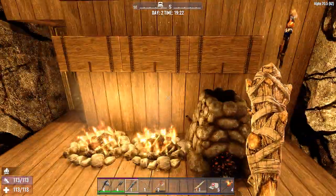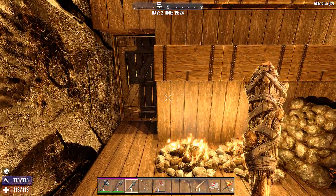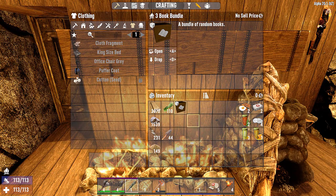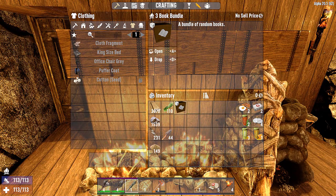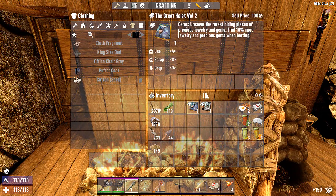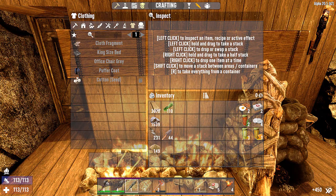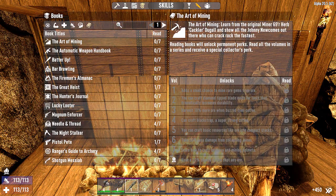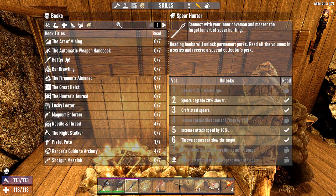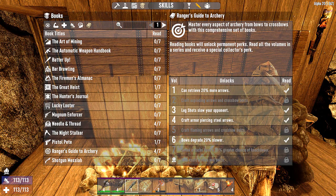I've done a little bit of grinding off camera. I went out and grabbed some loot, which was fantastic, and I managed to pick up this 3-book bundle from the Noon Airplane Drop. Opening it gives me: Pistol Pete — I can use that. The Great Heist — I'll use that. And Urban Combat Volume 1 — I'll use that. So I've got a few in my books list now. Spear Hunter seems quite popular, and so does Needle and Thread and especially Ranger's Guide to Archery.